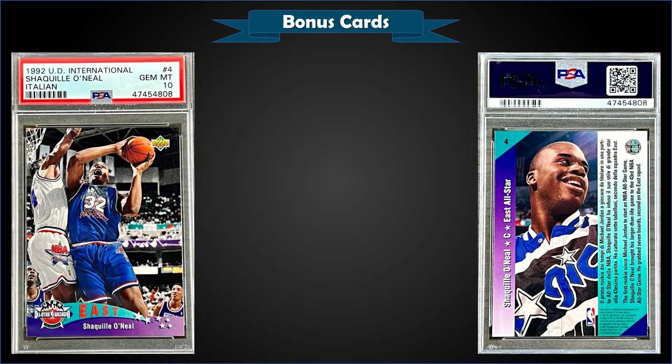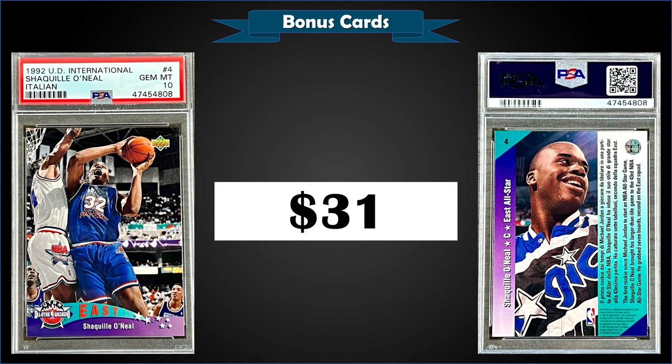From 1992 Upper Deck International, a Shaquille O'Neal All-Star Italian rookie card graded Gem Mint PSA 10, sold at auction for $31. In a Gem Mint slab, this Shaq rookie has a low pop of only 74.